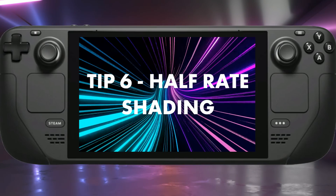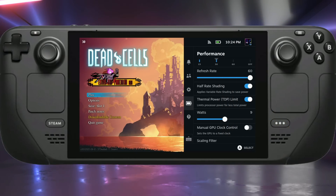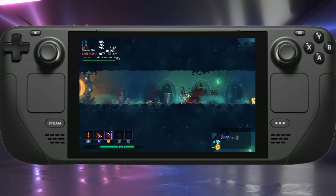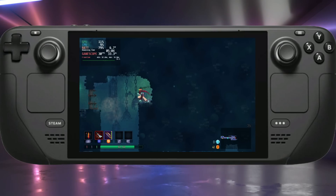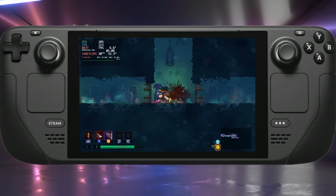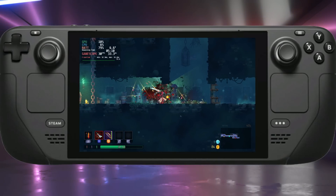That brings us to tip number six — half-rate shading. This is a pretty cool feature. Hit your quick access button and in the performance menu you have the half-rate shading option. This is best for pixel art games or lower graphic fidelity games. It cuts down the resolution of the pixel shaders and can really help with battery life and gaming performance. I use it a lot on pixel games like Dead Cells. If you use it on higher fidelity games like Cyberpunk, Dying Light 2, or God of War, you could really suffer visually — but experiment at your own risk.